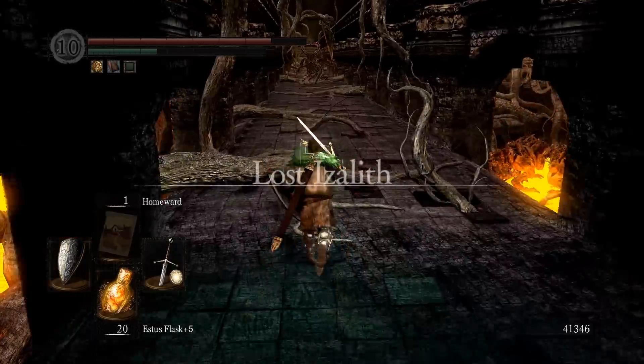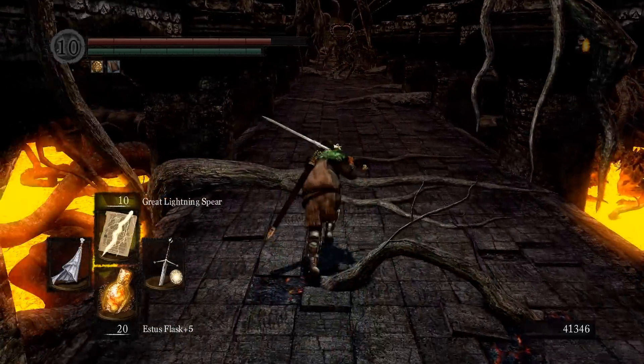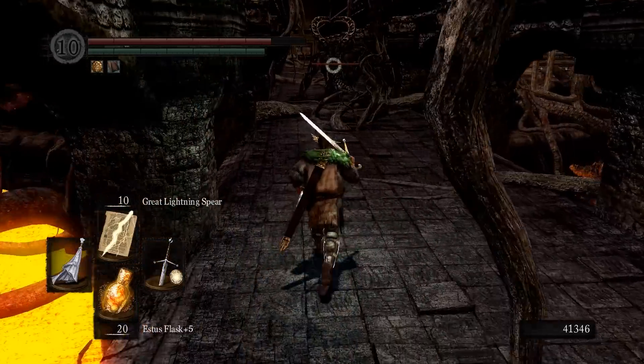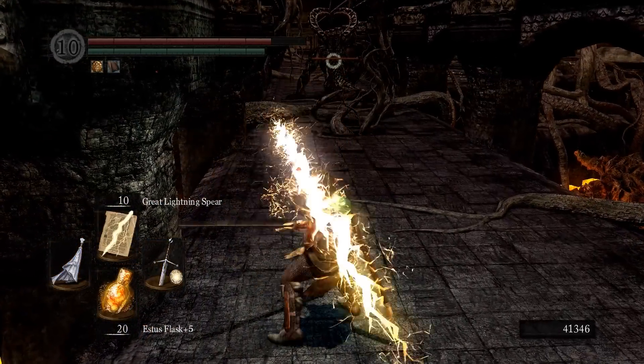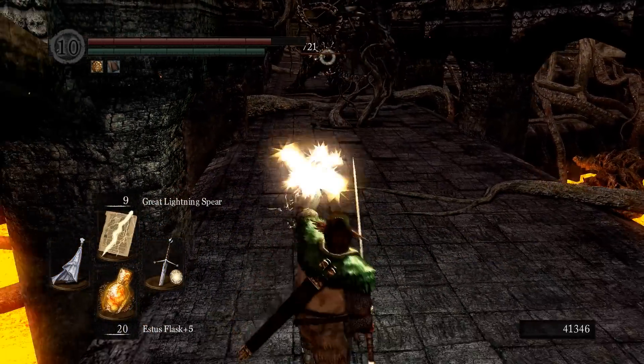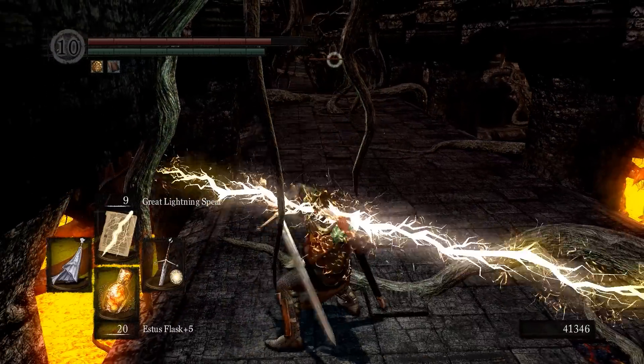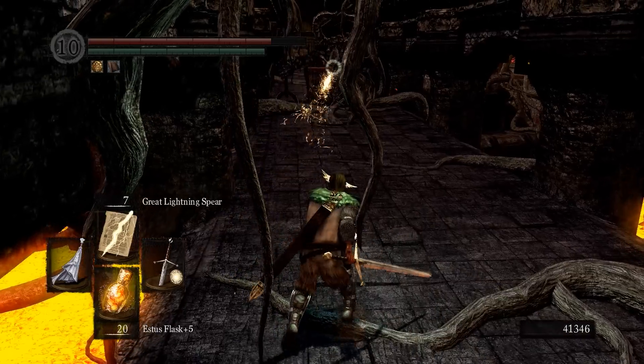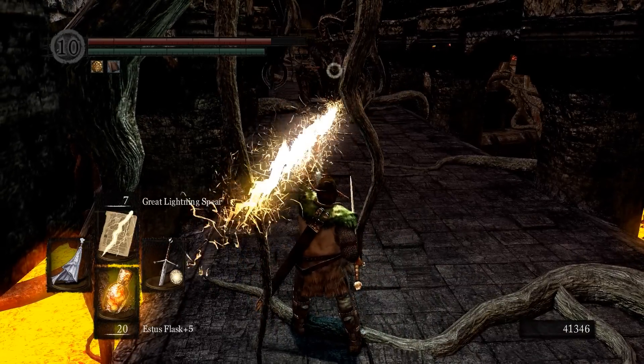For me it's quite easy, because I have a Faith build and I have the Great Lightning Spear from the Warriors of Sunlight. So all I need to do is have the Crown of Dusk on, the Ring of Sun's Firstborn, and throw Great Lightning Spears at him. He won't be able to do anything before he's already down.